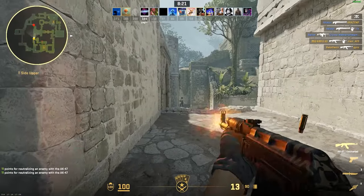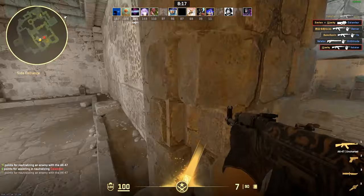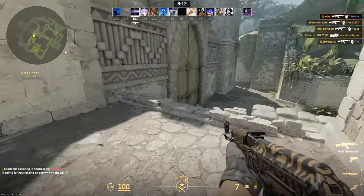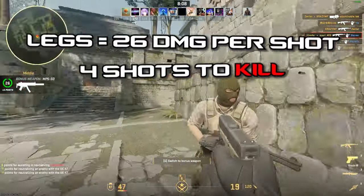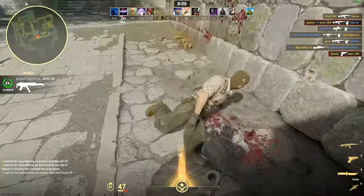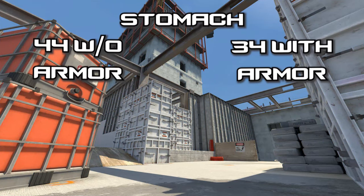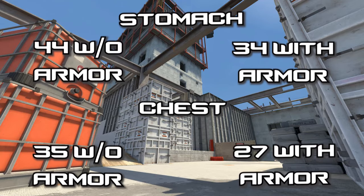Now you pick up the AK ready to try out your new shooting styles, but it's probably good to know how many bullets you'll actually need to get a kill. So no matter if the enemy has armor or not, if you shoot someone in the leg it'll do 26 damage per bullet, taking 4 shots to get a kill. In the stomach, you will do 44 damage without armor and 34 with. In the chest, you will do 35 with armor and 27 without armor.